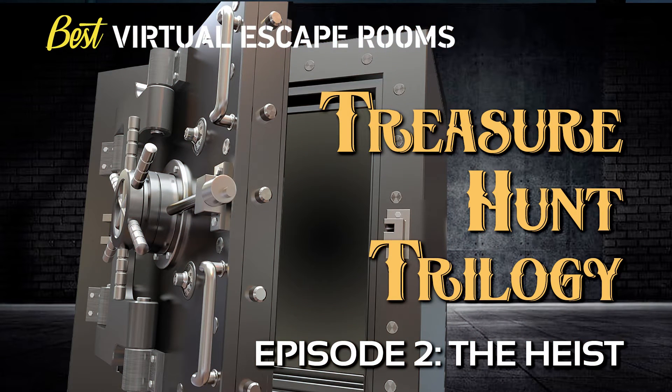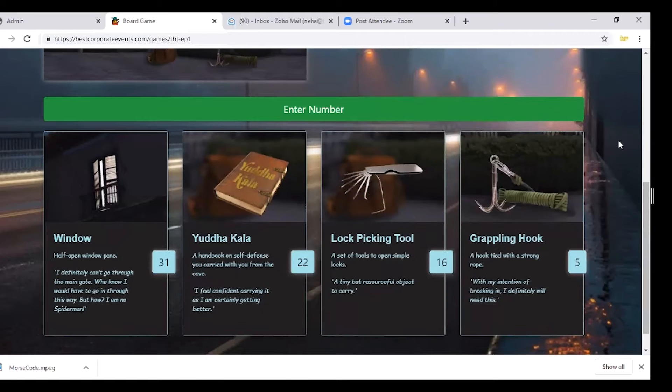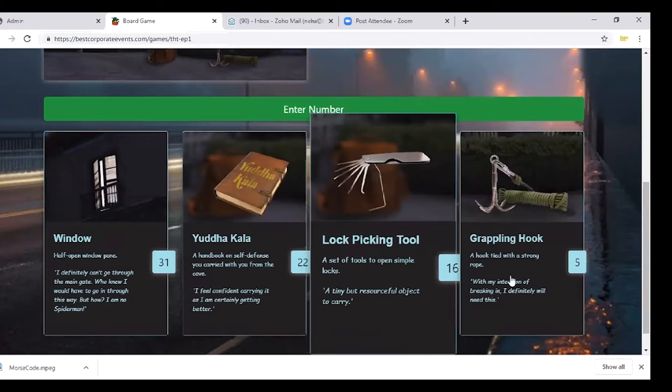Each captain will be given a link and a login ID so they can enter the game's welcome page. Captains can then share their screen with all the team members now in the escape room.